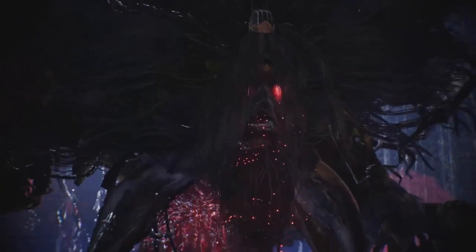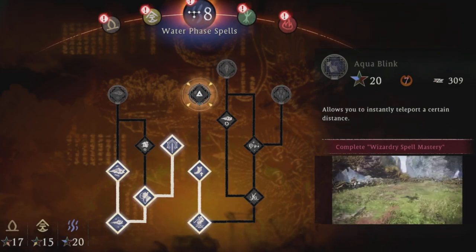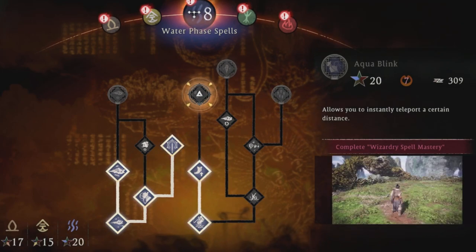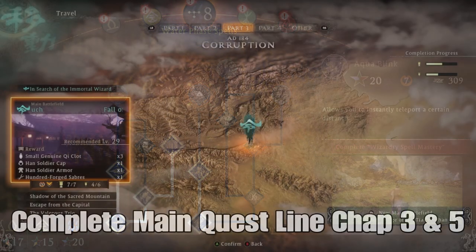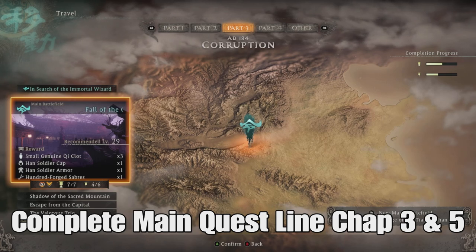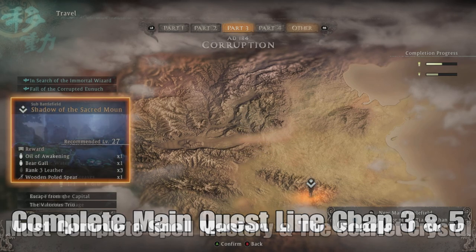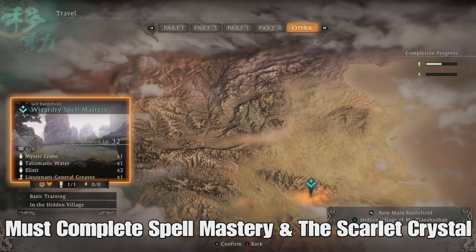In order to unlock these spells, they first are going to have question marks around them. You want to complete two different quests — one is going to be in Chapter 3, the next one in Chapter 5. In Chapter 3 you're going to have to first defeat 'In Search of the Immortal Wizard,' then in Chapter 5 you want to defeat Lu Bu. So you have two different quests to unlock two different sets of spells, the first one being the Wizardry Spell Mastery.